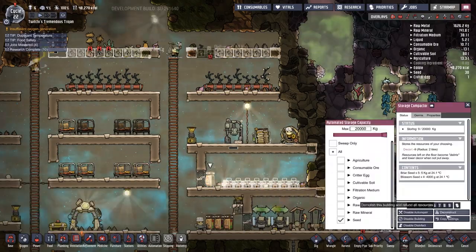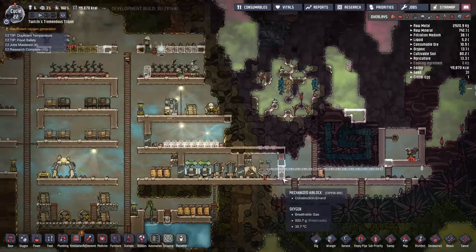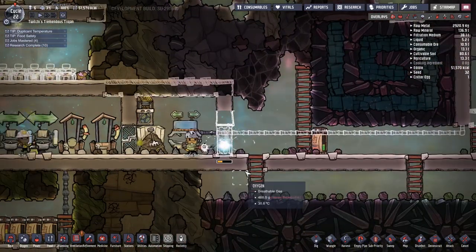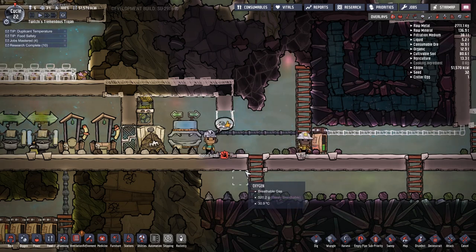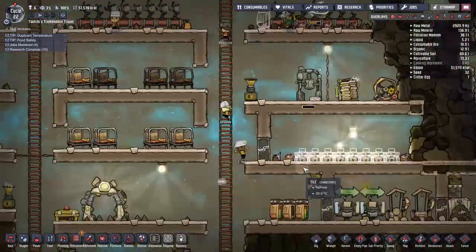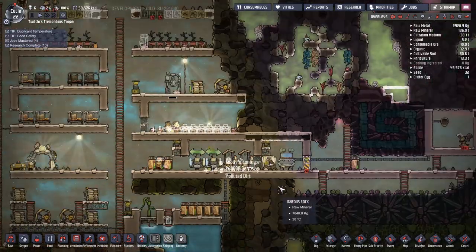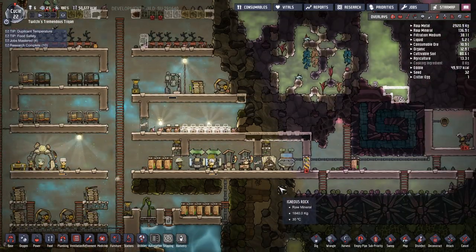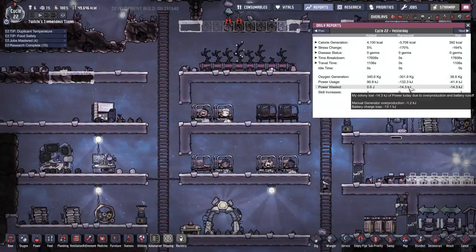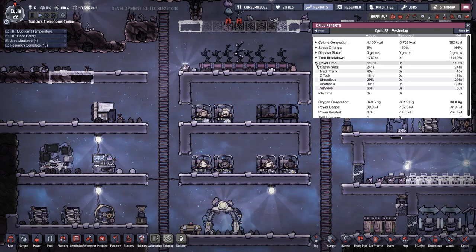Down below we've taken that other farm room apart and turned it into the great hall we've been after — or actually to begin with it's a mess hall. It took me a little while to figure out why it wasn't a great hall; I thought it only had to be above 32 blocks in size, but it turns out the other requirement is that we need to put some recreation equipment in there. Two people are getting the early meal down there but the end of the day has come, so we don't get to build the entire mess hall out.